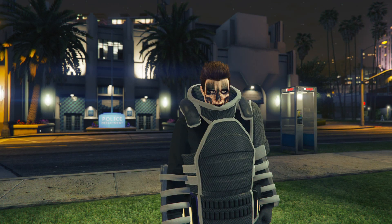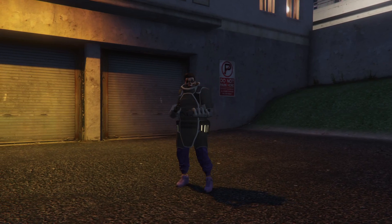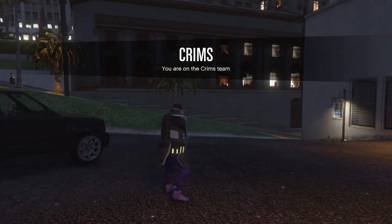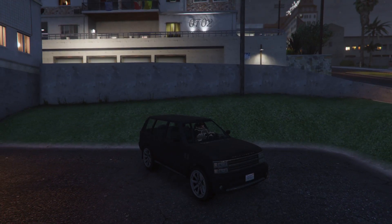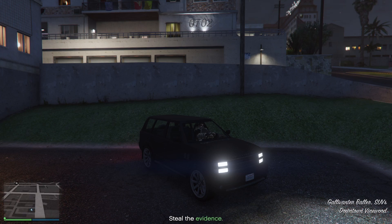We're loading into the Crooked Cop mission now. Once you're in, bring up your interaction menu, go to Style, go to Accessories, go to Gear, and put on the earpiece. Once the earpiece is on, you or your friend can quit the job — it doesn't matter who quits, just make sure you have the earpiece on.